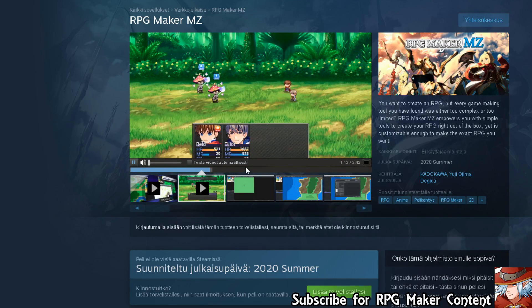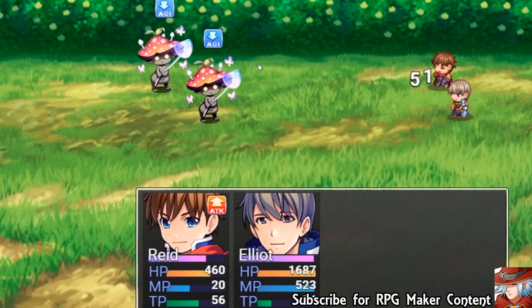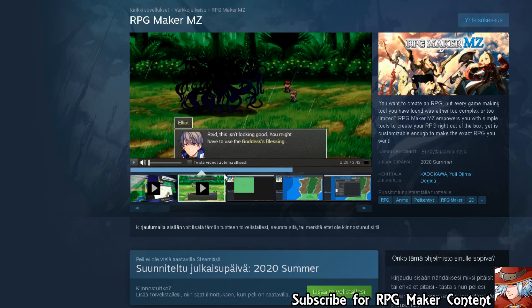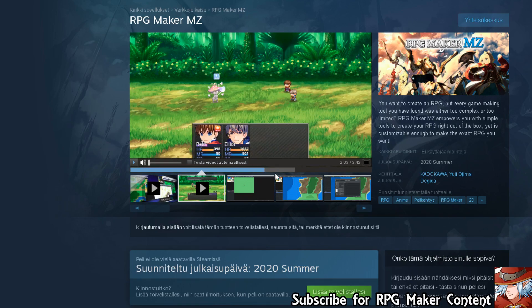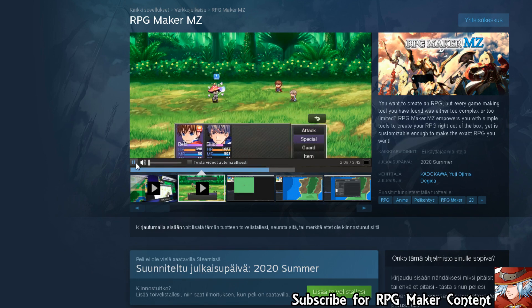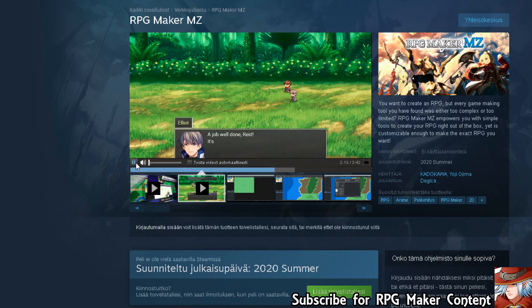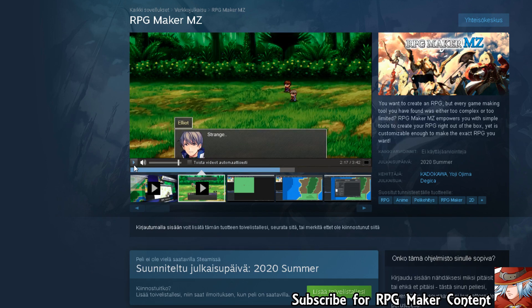Otherwise I don't see much problem on the battle screen. Those stat things — even in RPG Maker MV you could have those things over the enemies so you can see what status elements they have. I think you need a lot of enhancements to make this a very good one. Oh, you can actually have weather in there — very, very nice. The animations are much smoother; they might have used more time to make those smoother looking. I don't know about sound effects — usually they don't upgrade sound effects too much. I will look at the finished product for that.